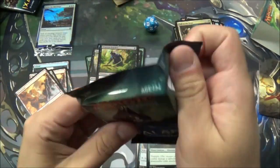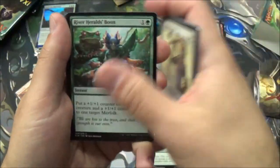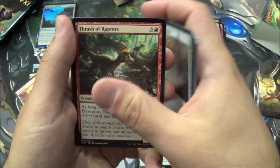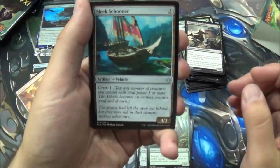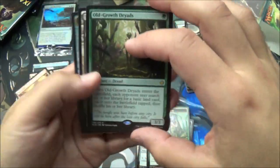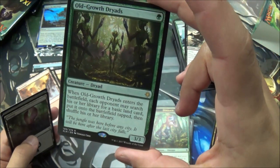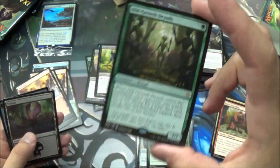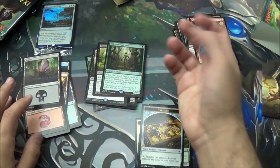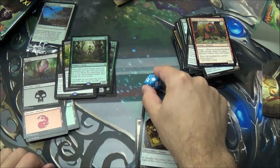Last pack of Ixalan — let's pull some good stuff. Skullduggery — love the frog art on that. Sleek Schooner. Raging Swordtooth. Another Raptor Hatchling. And we got Old Growth Dryads — enter the battlefield, each opponent may search their library for a basic land. A three-three for one, though. Even with that effect, that is really good. So that is my pool — I'm going to go build some sort of deck with this. If I roll a 20, I'm going to win. I actually rolled a 20.